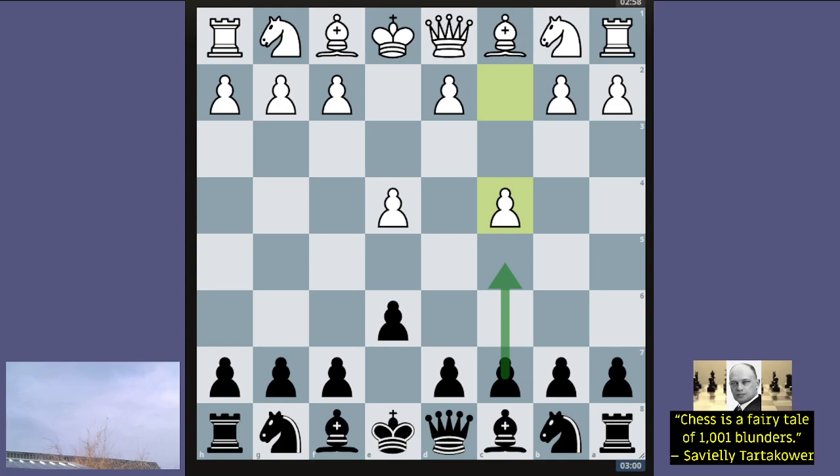White just gets well behind in development and centralization, and probably even king safety. So here it goes — d5, not shying away, having the steel to play the move. It looks pretty not great after exd5 exd5 Qxd5 — it doesn't look good for black because Qd5 and Nc3, and already white is developed and you've got to move your queen again.